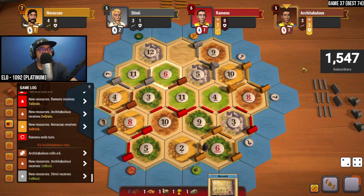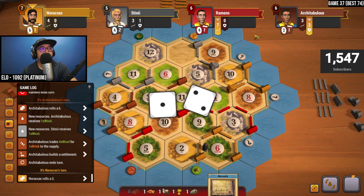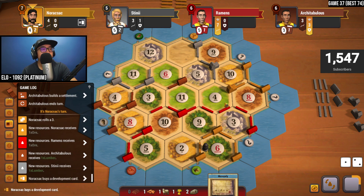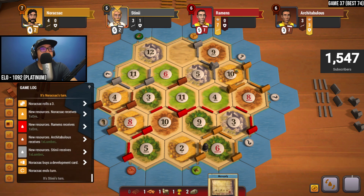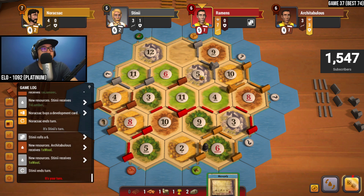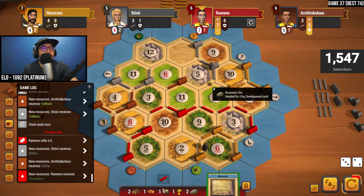Six is rolled, nothing for six — sheep going out. I need gray to roll five, or I need to roll five on my turn so I can steal their ore. Four wool for a single brick — good to know they didn't have brick, so we didn't waste the mono there. Three is rolled — we get another ore. Six is rolled — nothing for six, just sheep going out, not the resources we need. A five is rolled — we know there is ore out there.